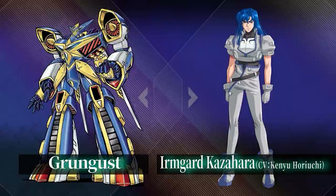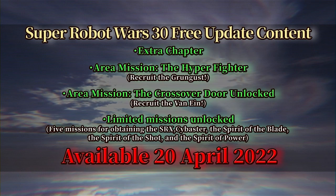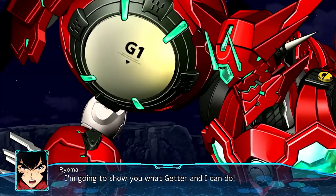I'll also touch on the free update coming out at the same time: an extra chapter with stages to get Irm and the Grungust, and one to get the Vanguard from Cross Omega. They're also releasing the pre-order bonuses for everybody — the SRX and Psybuster, and the Spirit of Blade, Shot, and Power missions for some good parts. Let me know what you guys think of the final update in the comments below. If you're new to the channel and enjoy Mecha, consider subscribing as this channel is dedicated to it. Thank you for watching, and I'll see you in the next one.